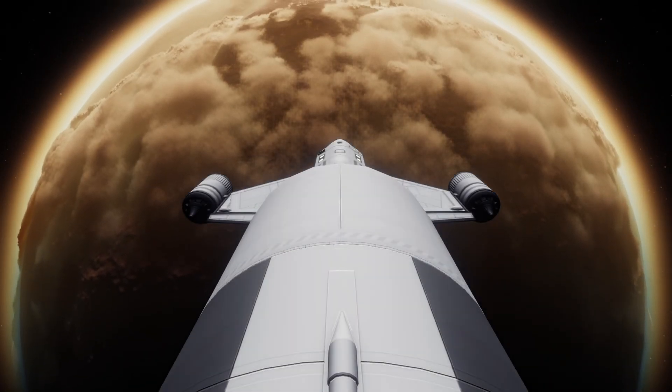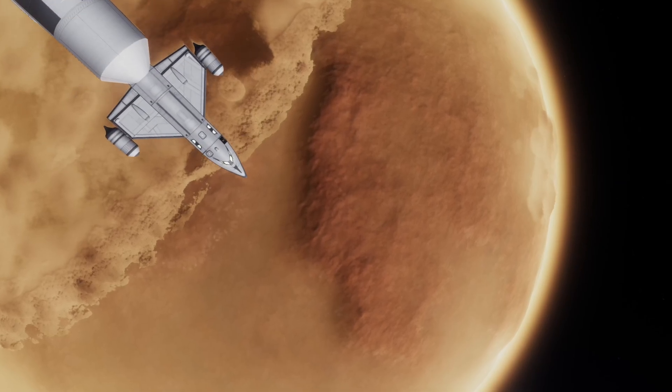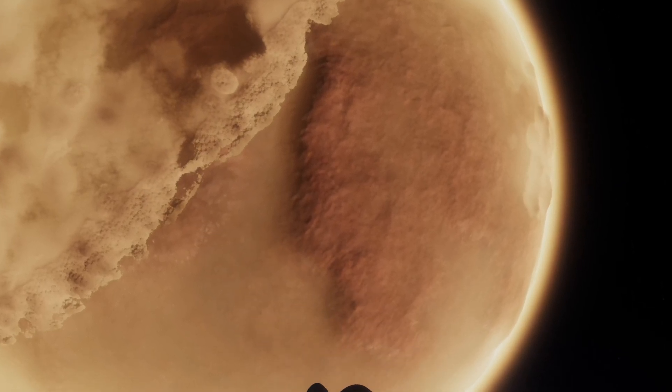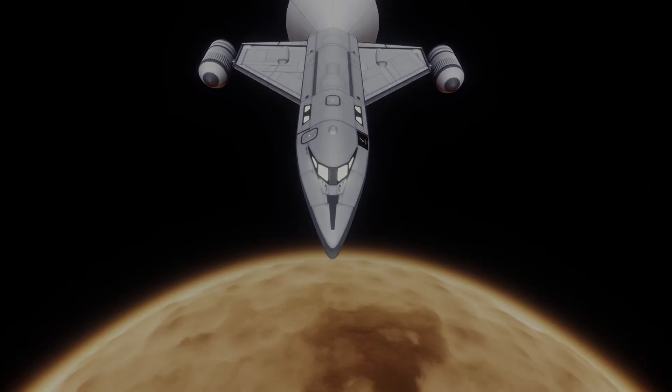With these volumetric clouds by Blackrack, you can see some awesome sandstorms on the ground. We will try to avoid those, but the chance of getting hit by one is still pretty big, so no guarantees to the occupants. Anyways, let's see how this spaceplane will land on Duna.